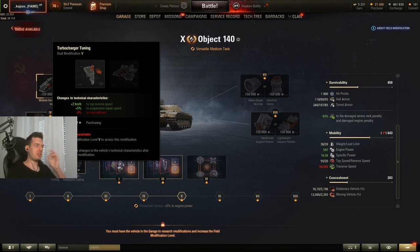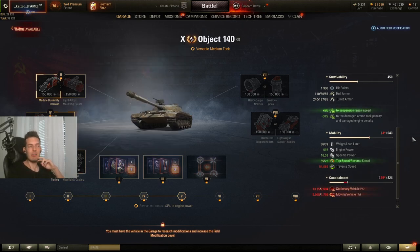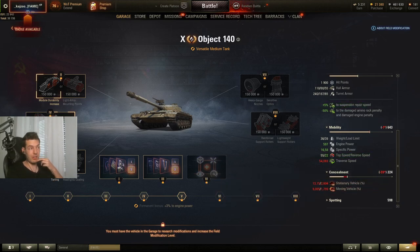On the third modification, this is an interesting choice. You get top reverse speed and suspension repair speed at the cost of camouflage. I'll leave this up to you depending on which tank you're playing. Personally I'd probably opt for reverse speed — some of these tanks only have about 20 reverse speed which is decent but you can always improve it. I don't snipe or hide much so I don't value the concealment loss, so I'd take the left option.